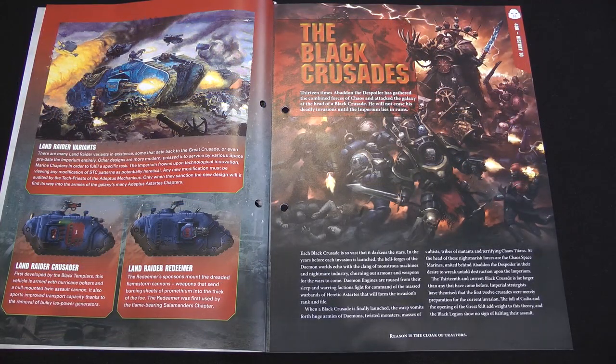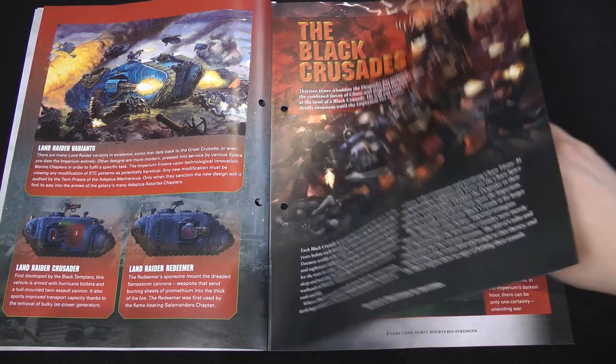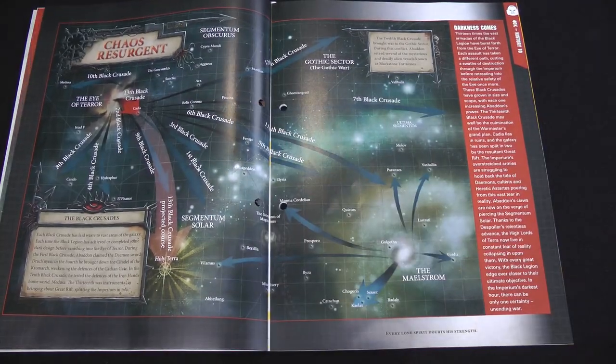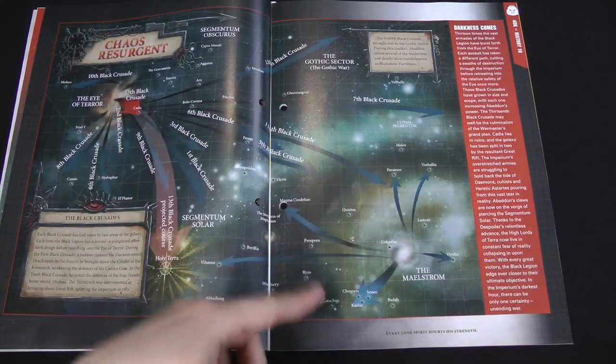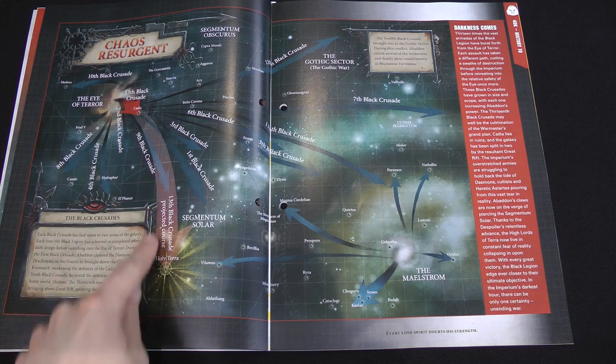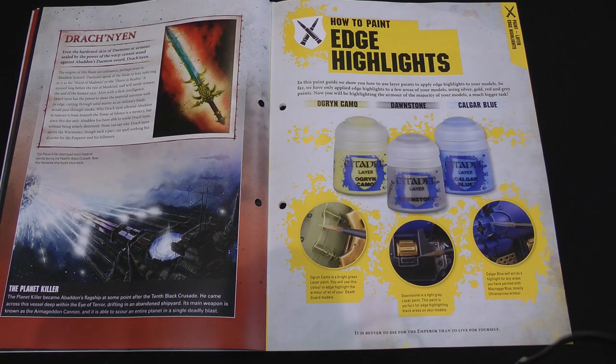The Black Crusades — this is the work of Abaddon the Despoiler. In fact, that's a picture of his new model, which was relatively new when this magazine came out. He has launched 13 Black Crusades across the galaxy over the last 10,000 years to achieve various objectives that apparently have all been achieved. So they all went to do various things, and then the 13th one coming straight towards Terra. That's his sword, the Demon Sword Drakhun, and Planet Killer, his personal flagship.